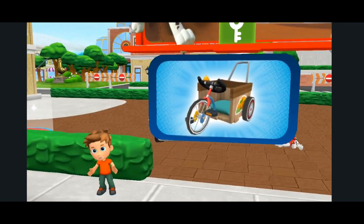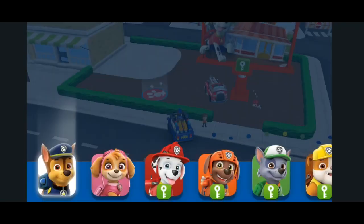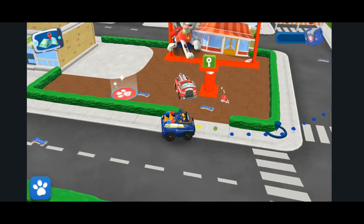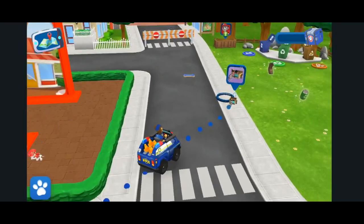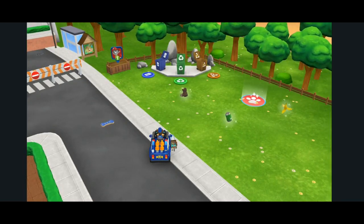Alex lost his favourite super trike! Can you help find it? Tap on the paw button to pick a pup! Alright, pup! Time to find — that's it! It's the super trike! You've found it! Let's bring it back to Alex! Thank you, pup! Alex will be able to zoom around town again!